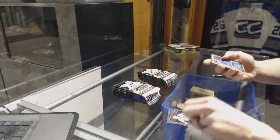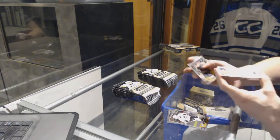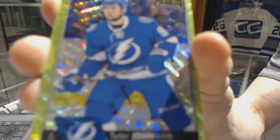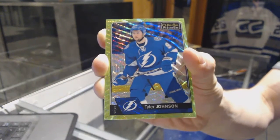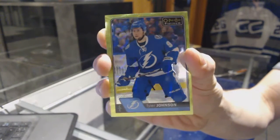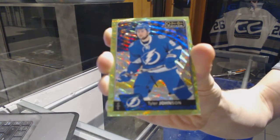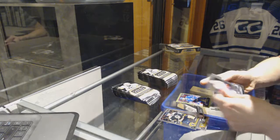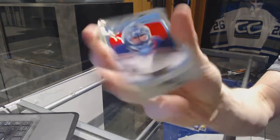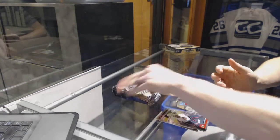Alright, we start nicely with an Emerald Surge Parallel, number two of ten — Tyler Johnson. We've got a retro Henrik Lundqvist and a marquee rookie Travis Konechny.